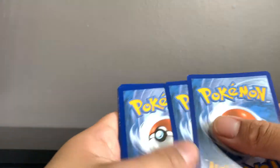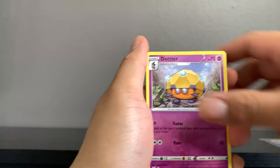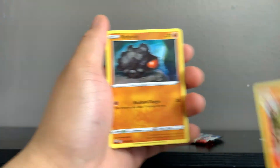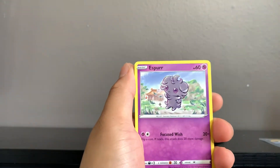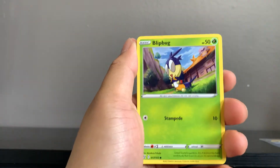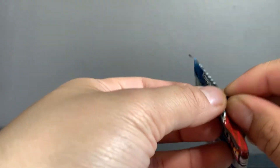Alright, second to last pack — let's heat up and grab something fire in today's pack opening. Here we go — we got Pikachu V, looks like he just ate a whole lot, competing with that Tyranitar that was eating a lot as well. We got Pangoro, Honchkrow, and Salazzle. These have been tough — hopefully the last pack can save us.